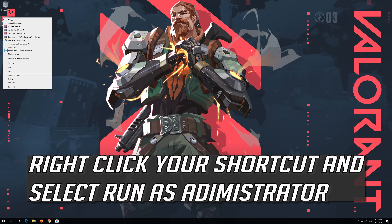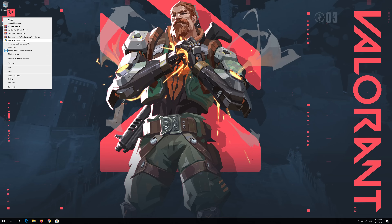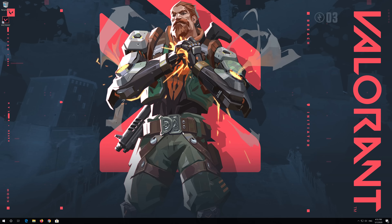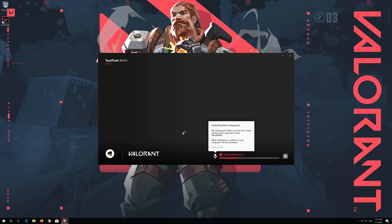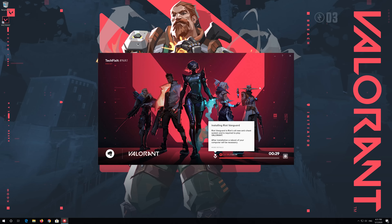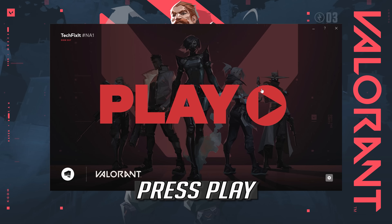Right-click your shortcut and select Run as Administrator. Press Yes. Wait for Vanguard to be installed. Press Play.